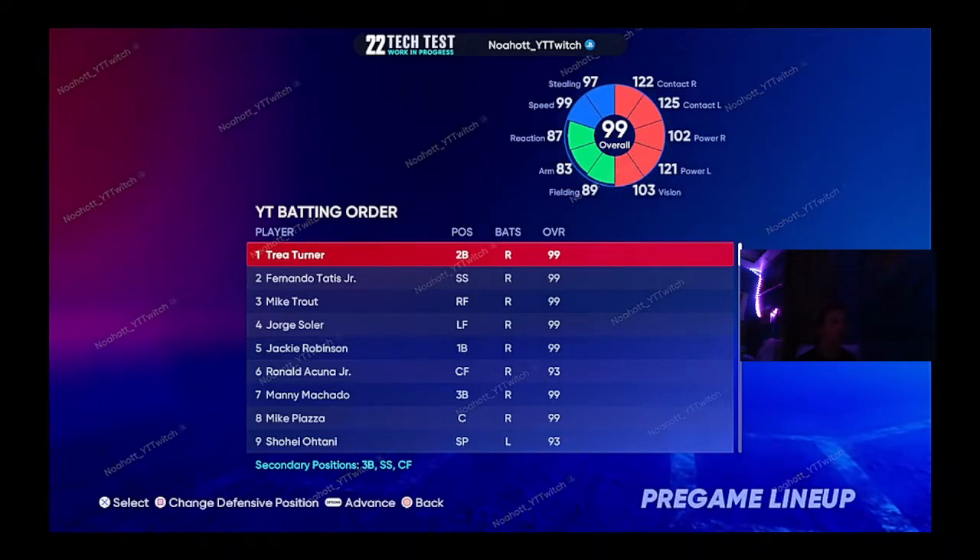Everything in the item shop is free, and there's some free diamond packs, so you'll see my team is really stacked — like 99 Mike Trout. So don't put hate in the comments when I'm hacking or anything. We're pitching Shohei Ohtani. We've got the lineup set up. Let's check his team out.